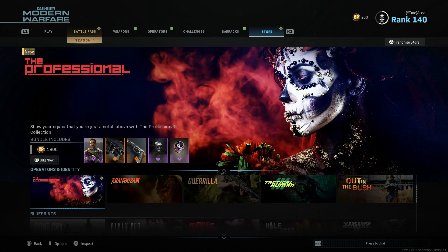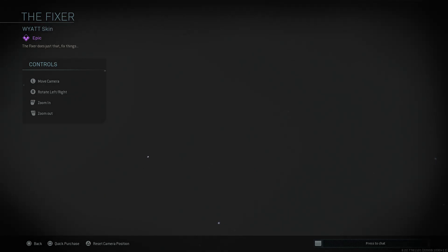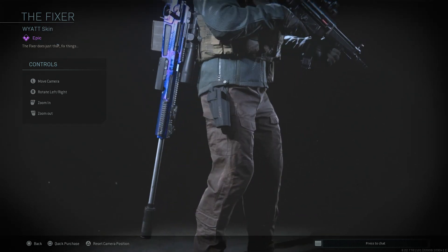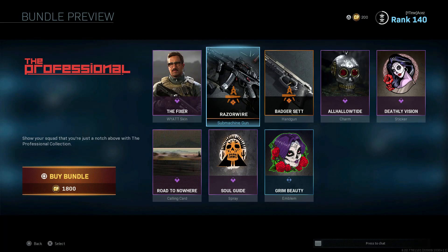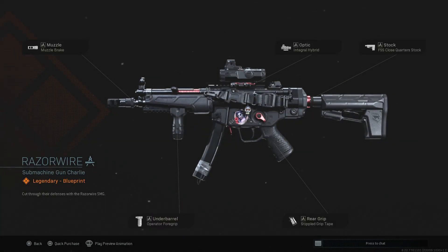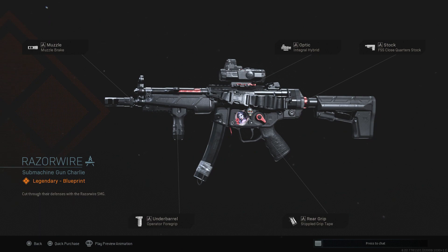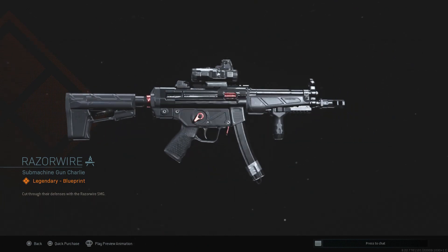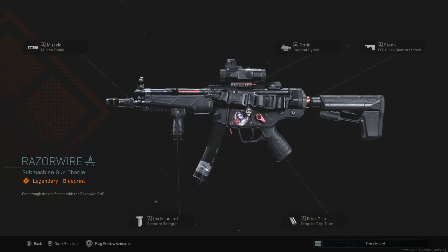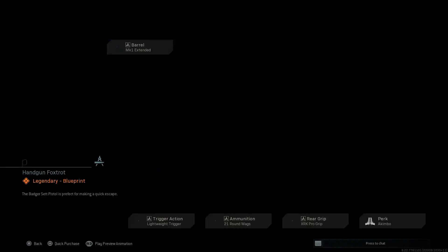We have 'The Professional' — this is also a brand new bundle. We have a Wade skin, the Fixer. I like it, it's fine. Not really any complaints. That MP5 looks really good though — let's check this out: 'Razor Wire.' We got a muzzle brake on there, this thing looks sick. Magazine looks dope, love it. Operator foregrip, playing along with the meta right now for competitive. Stipple grip tape, close quarter stock, and the integral hybrid — interesting attachment set. Cosmetically I actually really like this, it looks really good. One of the more recent MP5s had that strap on there as well.